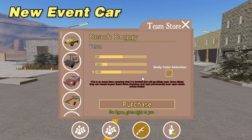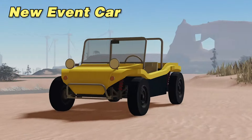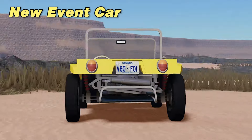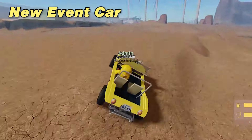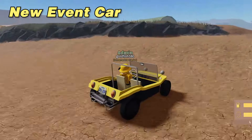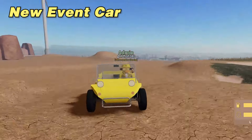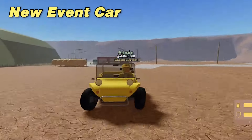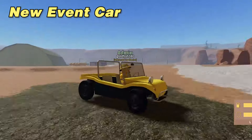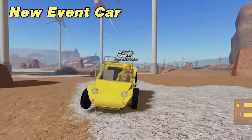First, we have a new event car — the Beach Buggy. It is available to car dealers at 10 hours, or advanced car dealers with no requirement. It is also based on the 1965 Myers Maxx. When test driving it, we can tell that it has a lot of suspension, making it great for off-roading, especially on Anomic's bumpy terrain.